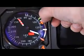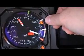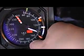Therefore, we use only one yellow bug to stand in for both V1 and VR. The internal bug is set to V2 speed, in this case 110.